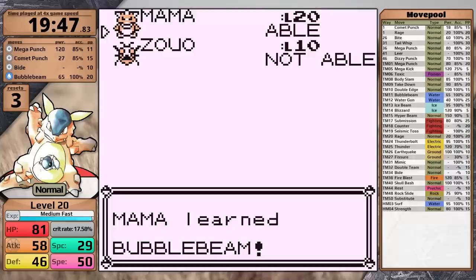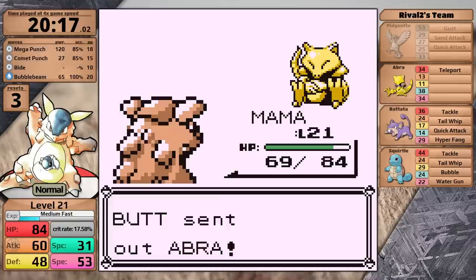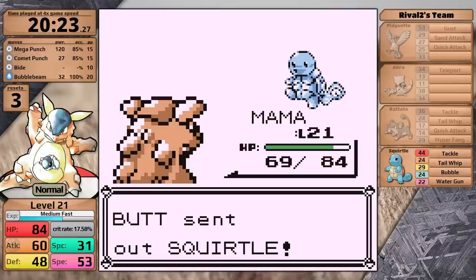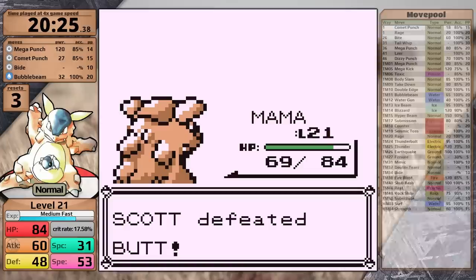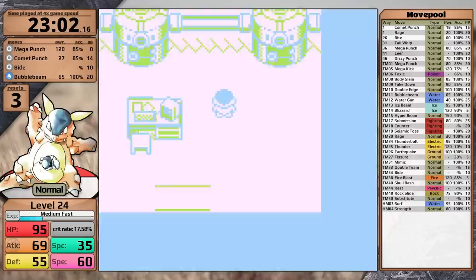Now it's time to face the rival. In Red and Blue he's slightly harder because he leads with Pidgeotto, which is chunky and has Sand Attack. Luckily it doesn't go for it, and I knock it out. The Abra is basically a free knockout since the only move it has is Teleport, which has no effect in trainer battles. Rattata is the same between the games — I outspeed and knock it out with one Mega Punch. His Squirtle has special moves like Bubble and Water Gun, whereas the Eevee in Yellow only has physical attacks. However, since the rest of the fight went well, Mega Punch gets the one-hit on Squirtle. There is also a small time savings in Red at the end of Nugget Bridge, because you can use the Escape Rope to teleport back to Cerulean City — this was patched out in Yellow version.